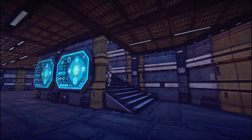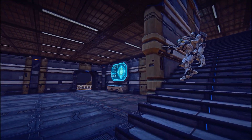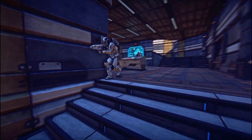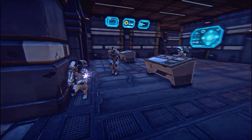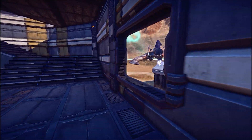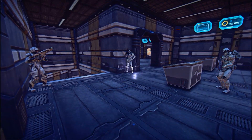An open window could provide a point of attack for enemy light assaults or vehicles. Balconies, unguarded doorways, and roof access stairways are also vulnerable. If you can see a potential entrance that is unguarded, you should set up Overwatch to cover that entrance point.